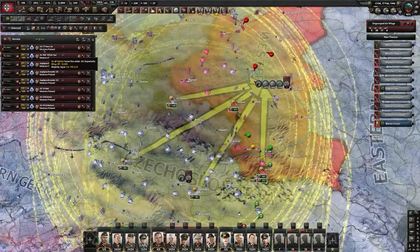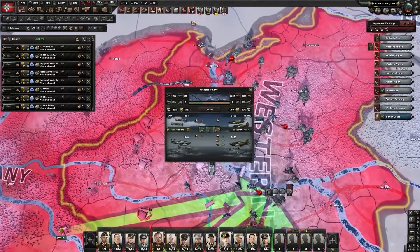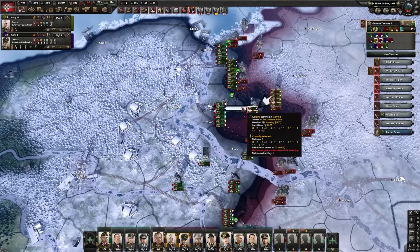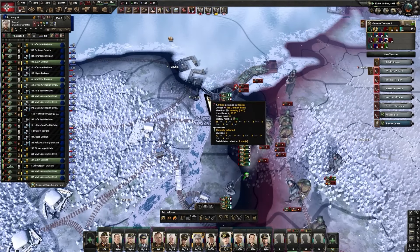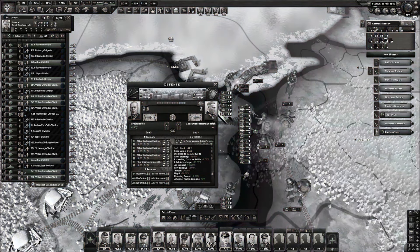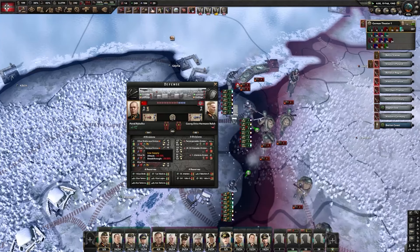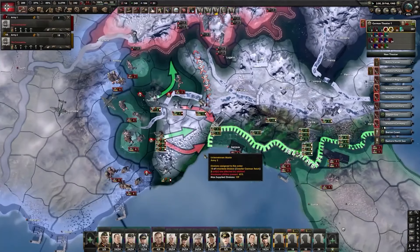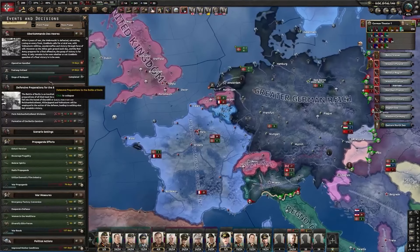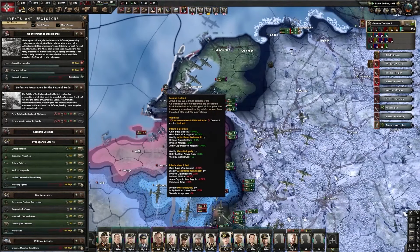Danzig is a must-maintain. What happens if I go to interception rather than fighting for air security? Then we can disrupt their CAS - that's all I really need. We have to hold Danzig - look how bad their attack is since it's a river crossing tile. They can barely attack. We did the siege of Budapest, which gave us a little bonus. We've got to hold Holland as well, which shouldn't be too hard.